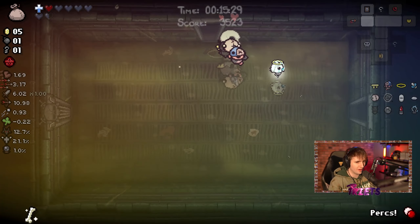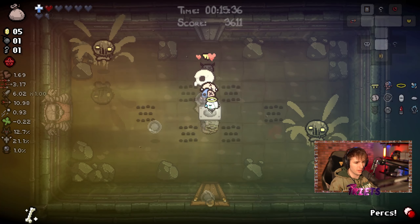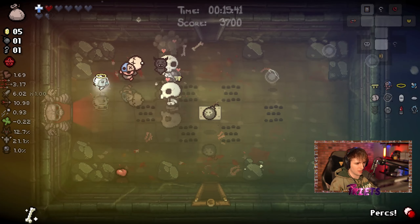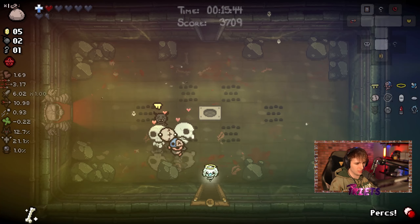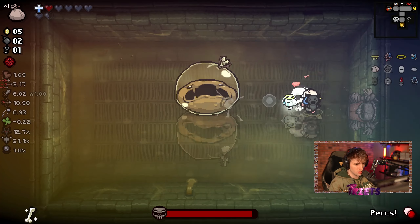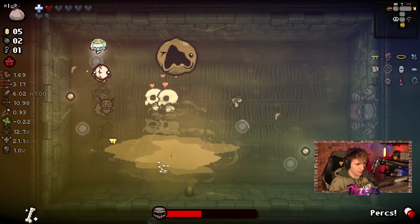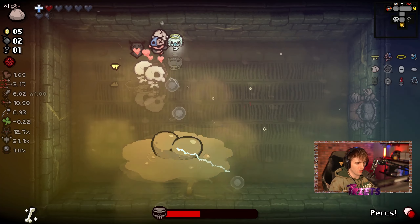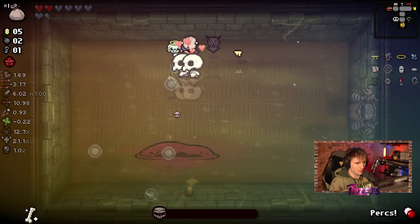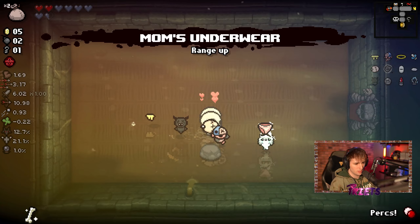Can we get good stuff? Probably not — we actually have so few rooms to get anything good in. I'm going to take the bomb at least. Colostomia is honestly one of the harder bosses to have to fight right here. But luckily we are very, very OP — we're quite strong. We already have 6 damage. That was unfortunate, but I'm glad I didn't die there. We'll take the range upgrade — not what I want, but we can't be too picky.